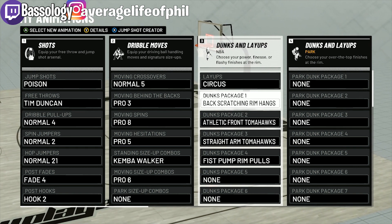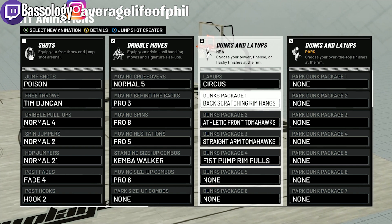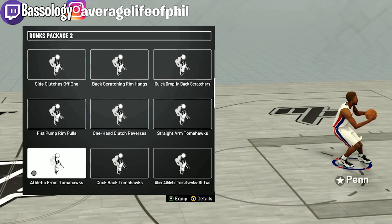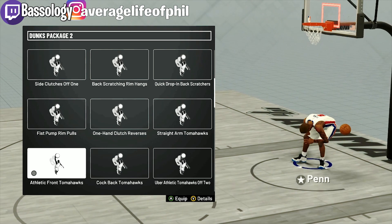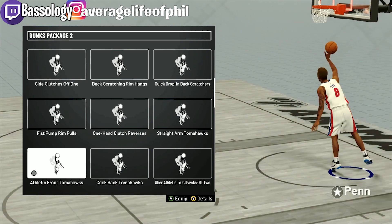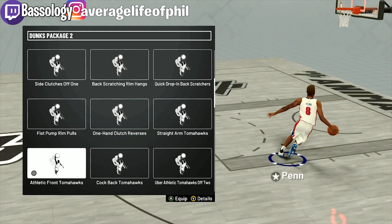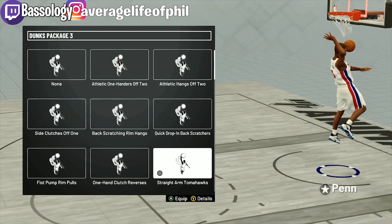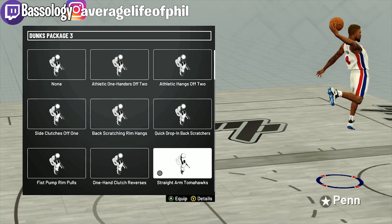That's 15,000 points for 20 posterizers — I just try to dunk the whole game to get there. The first package is back scratchers with rim hangs. Second is athletic front tomahawks — they've added a lot more of these and they're way better now. They separated a couple of the crazy leaning ones that used to get blocked all the time, and now there's more of a push-forward motion. These athletic dunks are really fast.